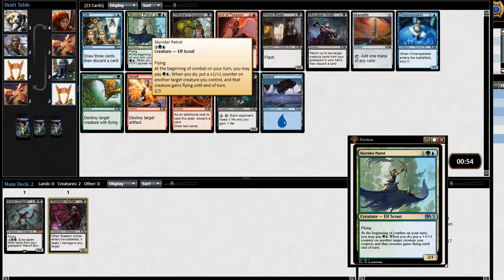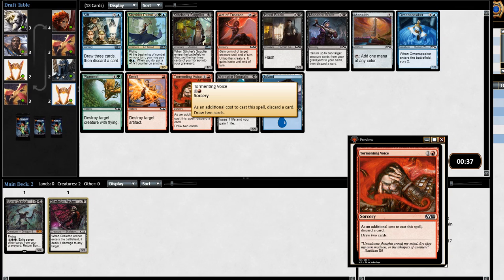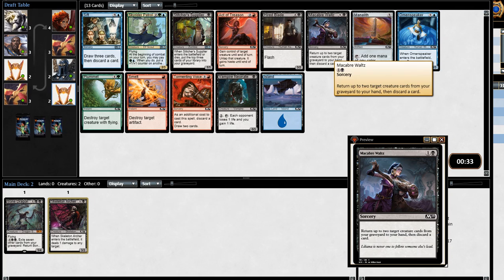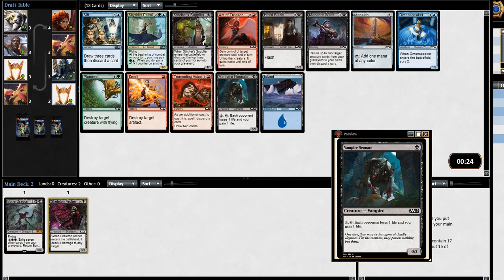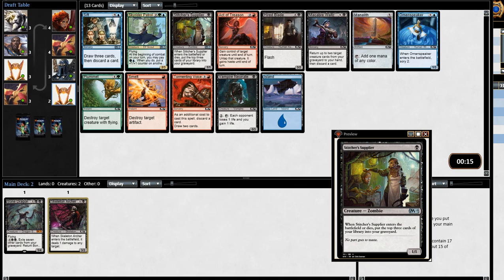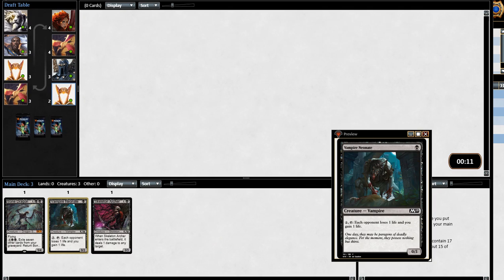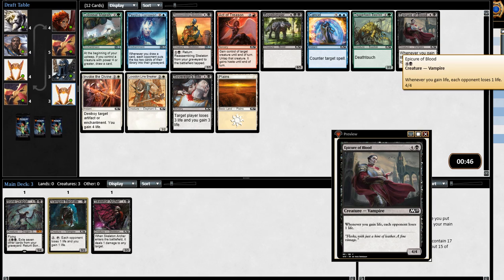I don't think I want to splash all the way into blue and green as well as black, but these Skyrider Patrols are actually pretty amazing in this particular format. Hunters of the Battlefield - when it dies, put the top three cards of your library into your graveyard, so he basically mills myself in a 40-card deck, which isn't ideal. I could do a little bit of mana acceleration - these guys aren't too bad for small drains. That four-four is pretty solid so we might grab him.